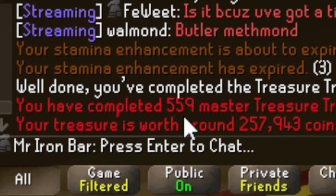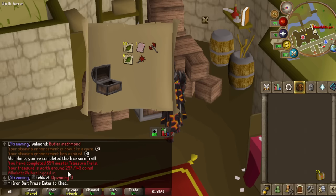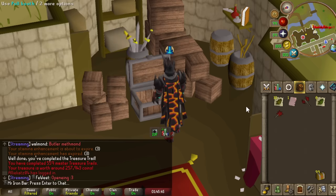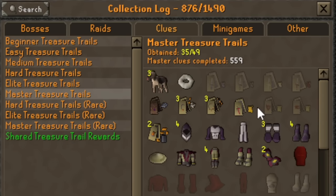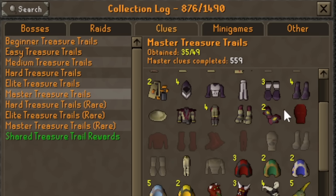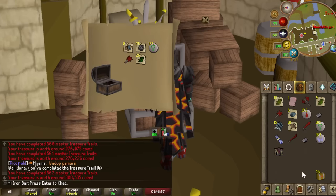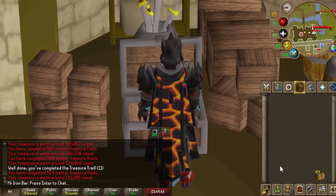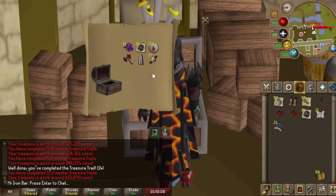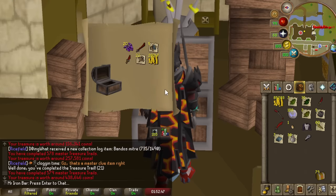Let's open the first one — we're gonna take it a little slow and savor the moment. We're starting at 559 collection log count for master clues. So when we finish these we'll get to around 658 or so. I've already done over 500 master clues before throughout the years and as a result I've gotten all of the easier uniques. This leaves me with much more rare things like the kits for god swords, the Ankou outfit pieces, mummy outfit pieces, gilded items, and of course third age items.